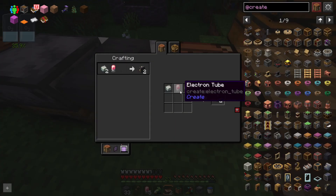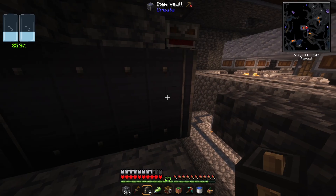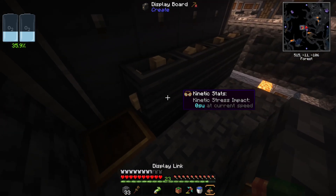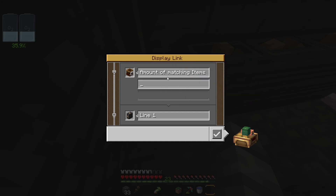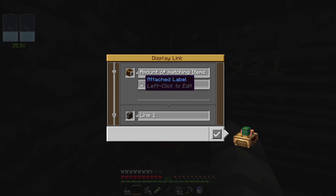I think it would be cool to see how much deep slate we actually have in that item vault, so I'm going to craft up a bunch of these display boards. We just need a little bit of andesite, one of these display links, and a content observer. Throw the display boards onto the side of the item vault, have the content observer facing into the item vault, then right click the display board and put it on top of the content observer. We change our display link to show the amount of matching items, attach power, and we can add a label saying how much deep slate we have.